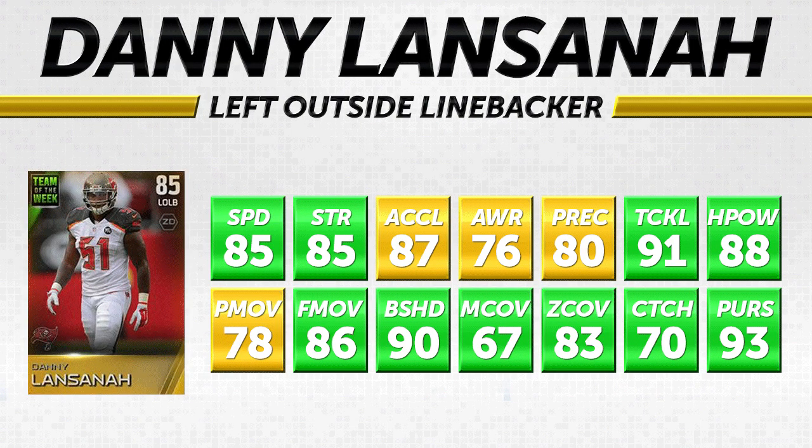Next we have another outside linebacker, Danny Lansanah. With a lot of these guys you really have to look at their attributes and decide what type of player they are — but this one looks like he's pretty much a beast across the board. He has 85 speed, 85 strength, 86 finesse move, 78 power move, 87 acceleration, 83 zone coverage, 70 catching, and even 67 man coverage — a lot better than most outside linebackers. He's also got 91 tackle and 88 hit power in run support.